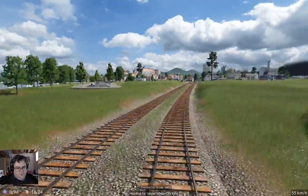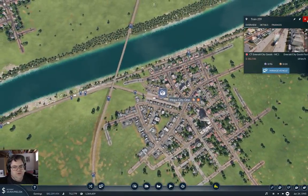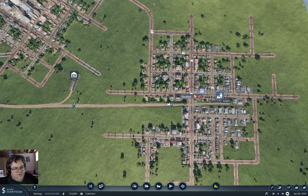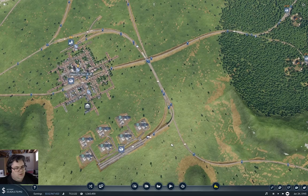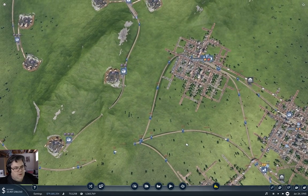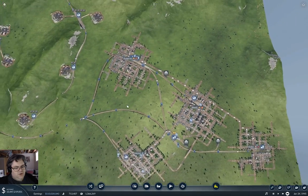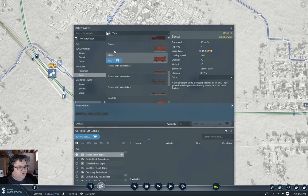Here we go, right on in - that works, we're good. So we got goods into Mega City One. Now we needed goods down here at Avalon - we needed goods at Avalon. We have a connection point for Avalon already. Where do we get a train depot? We have a train depot here - we're going to add box cars.